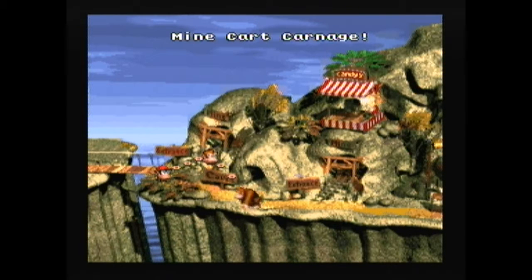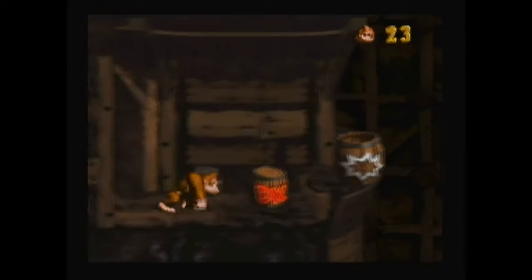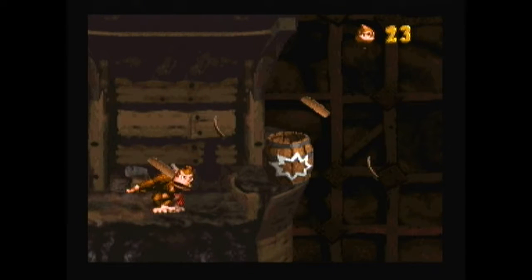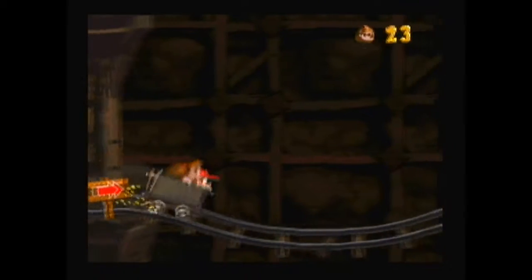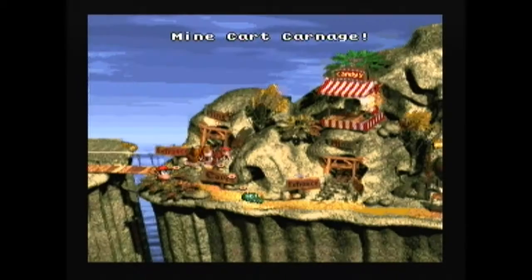Let's head back in there and see if we can find the hidden passage. Switch off to Diddy again. If you just jump down here, you can skip the entire level pretty much. Just have to jump over one Kremling right here at the end. There we go. Like so many others, I prefer Diddy over Donkey Kong, just because Diddy is faster and much more agile, which is what you want in a monkey.